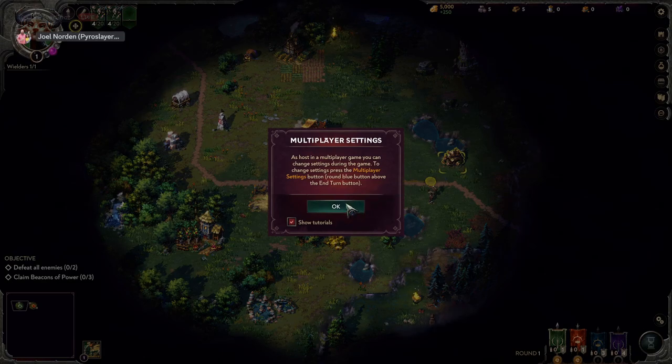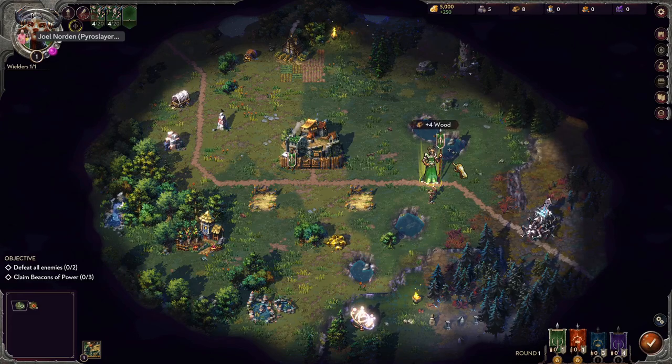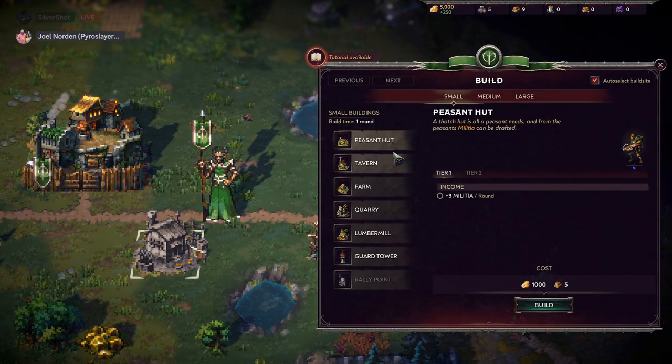Okay, got a tip about multiplayer settings — you can change settings during the game by pressing the multiplayer settings button, the round blue button above the end turn button. I got wood! I don't know what this is — oh, I can build a peasant hut, a tavern... quarry, lumber mill, guard tower.